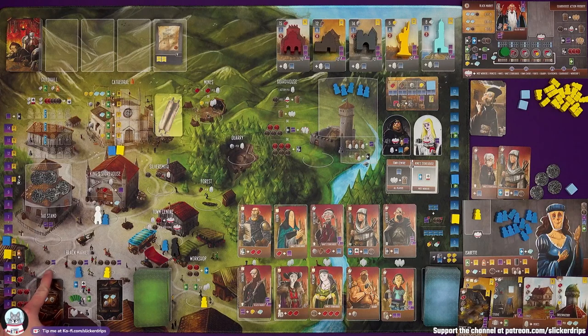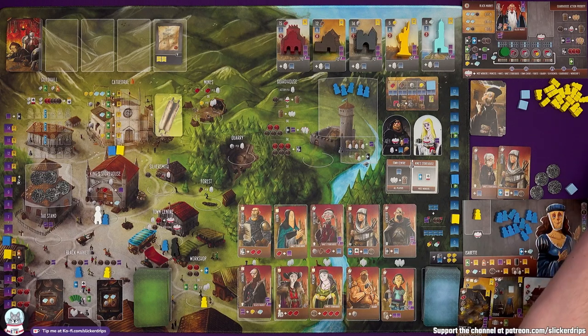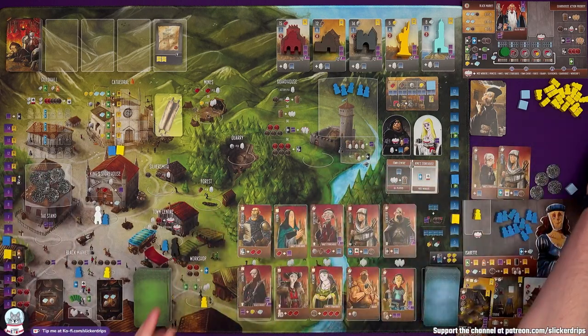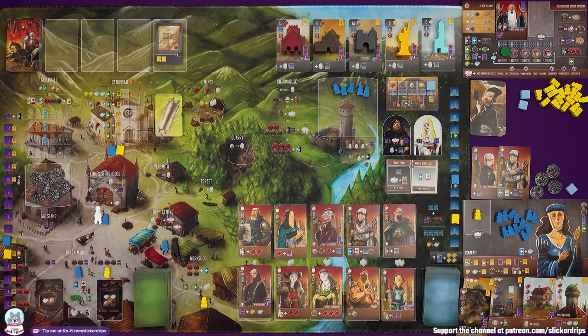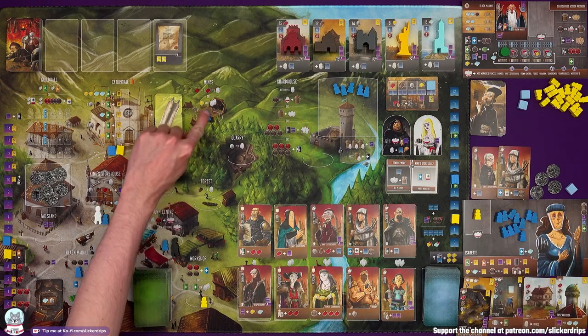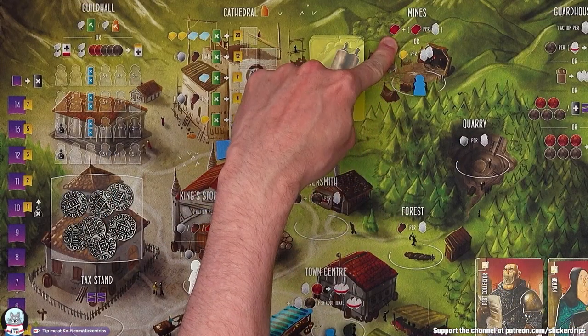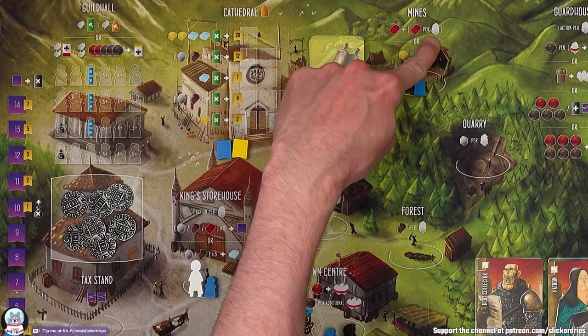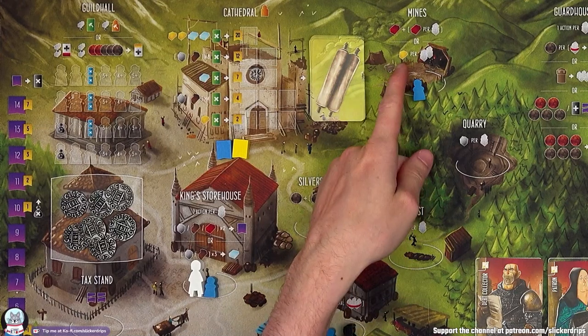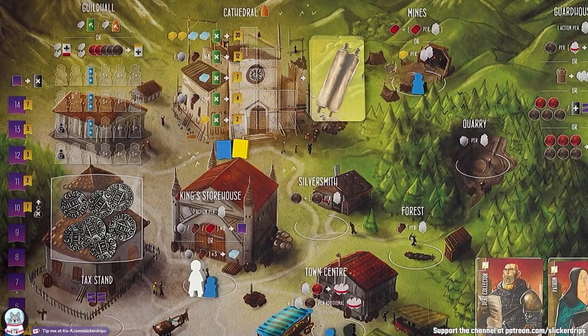Back to me. I could go here, pay a coin and a virtue, and I would get a marble and a stone. But I think I'm going to build up some resources. I'm going to come over to the mines. At the mines you can either get a brick plus a brick for every worker you have here, or you can get a gold for every two workers you have here. Obviously I wouldn't choose the gold with only one worker, so I would choose to get two bricks.